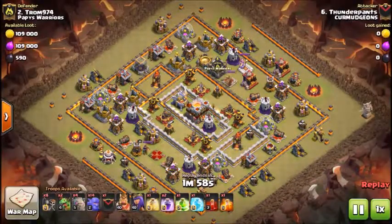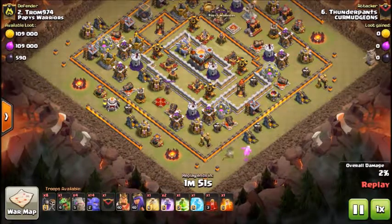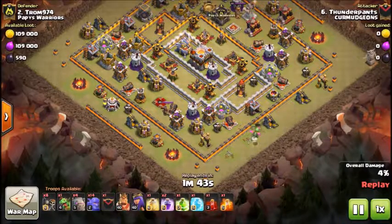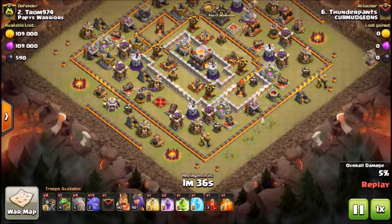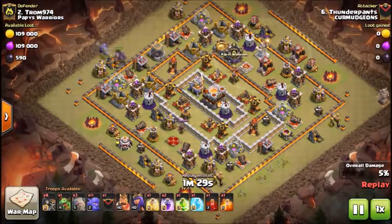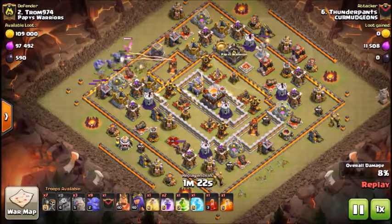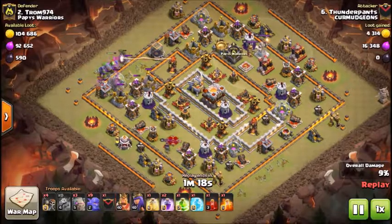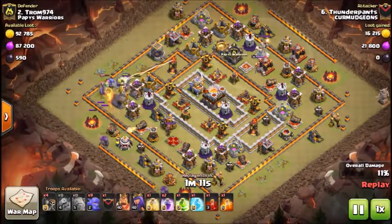Next up is Thunderpants with another TH10 versus TH11 attack, coming in with four golems and mass bowler. Starts off with a baby drag at that dark elixir drill up at six. The baby drag does a little work, helping funnel down from six to around four or five. Drops the first golem up at ten, puts some bowlers behind it, another baby drag for the funnel, sets down a wall breaker, and the second golem comes down. Quite a good amount of work.